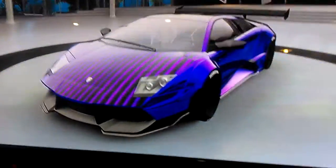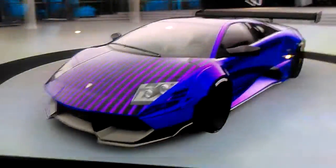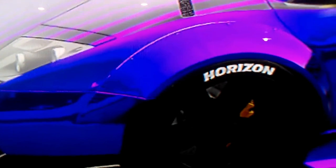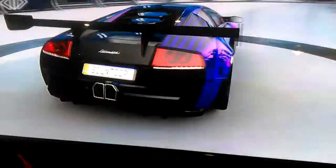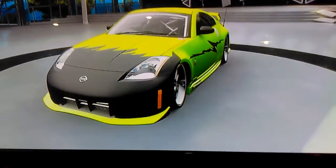Next up we have my wide-body Lamborghini Murcielago 2010 SV. It has a wide-body kit with a really amazing cool-looking spoiler. It is purple chrome with black lines on the top, so it does look pretty cool. This is another one of my favorite cars in my collection.